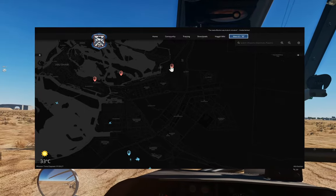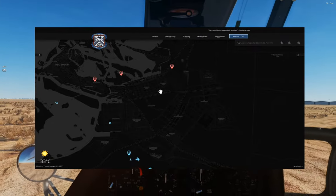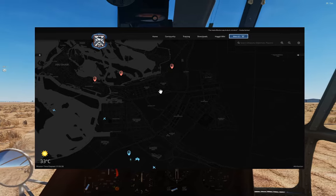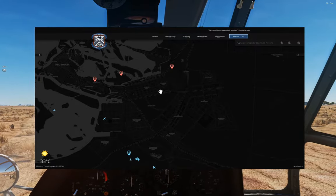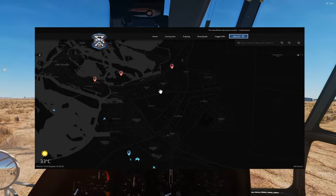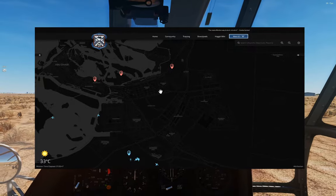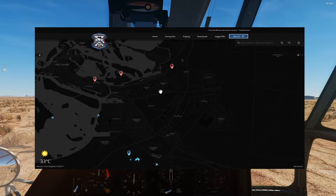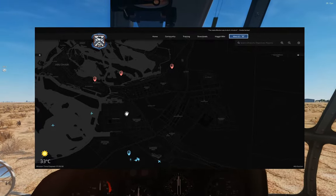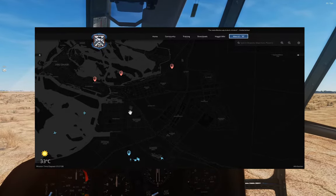They're currently owned by Red as you can see, but there are no ground units there, which means they're available for capture. All we need to do is deliver at least one blue ground unit to those places, and DCS will capture and change the ownership to blue. We get some advantages: our planes can land, rearm, and refuel there, it prevents the enemy from spawning units there, and as we capture enough of them it will move our tankers up to a forward position.